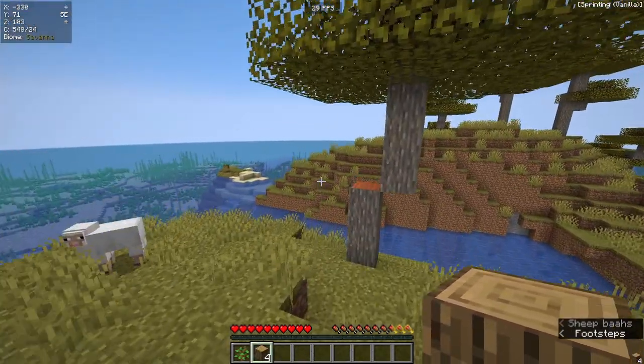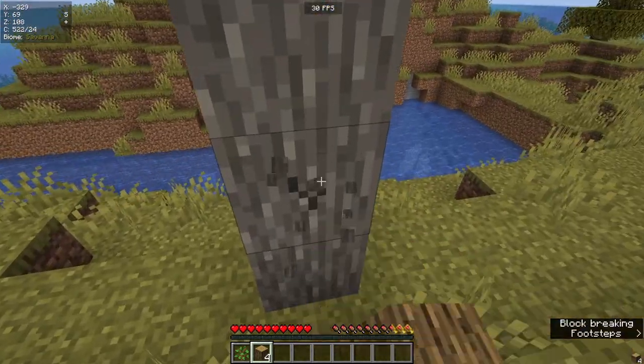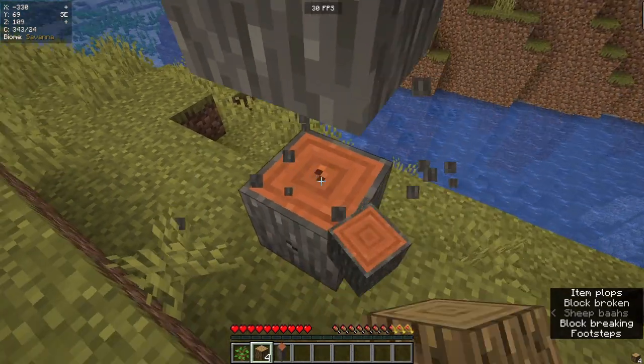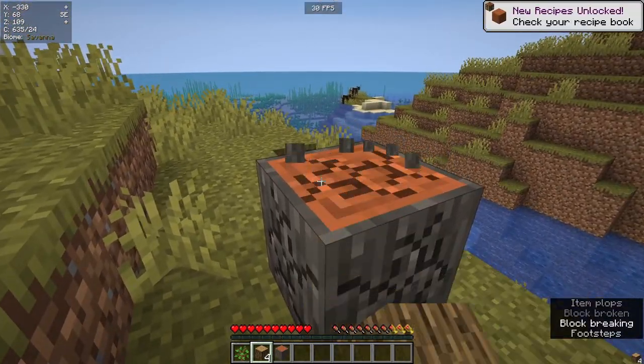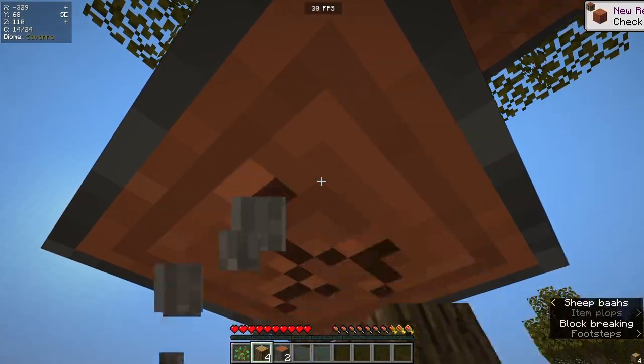Wood is going to be your best friend right at the start of the game. Also, I've just noticed you're on an island — that's going to be interesting. But yeah, literally grab as much as you can. A silly mistake some people do is go straight looking for a village. No, you cannot do that.